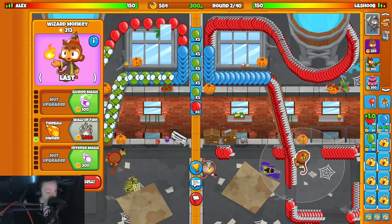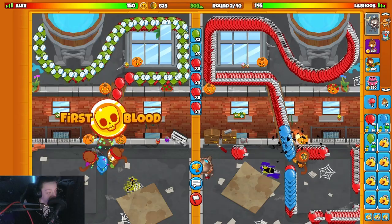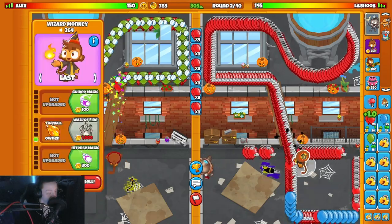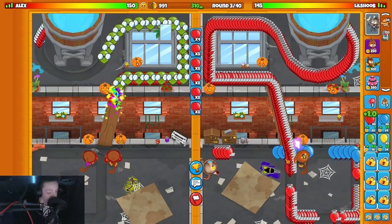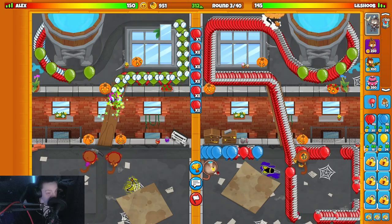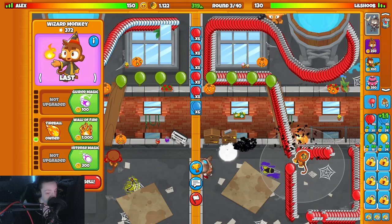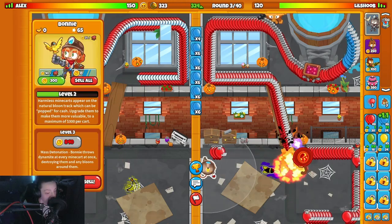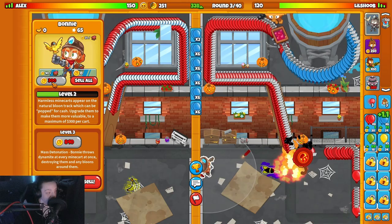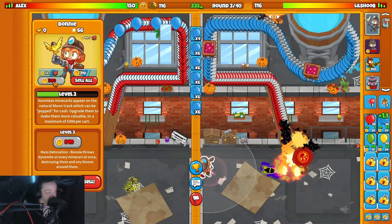Bonnie is holding it down but she's low key kind of up - never mind, we leak. Unfortunate. Not much I could do there. I honestly should have held down reds because he wasn't rushing me anyway. Let me put a farmer down so I don't forget. Let me just get the wall of fire - I really should have upgraded Bonnie's stuff rather than buying the wall of fire, but it's whatever.